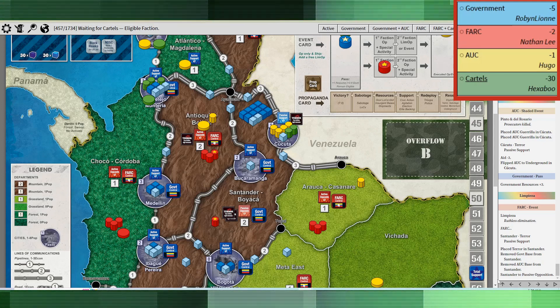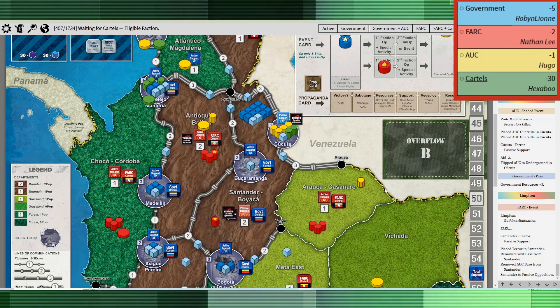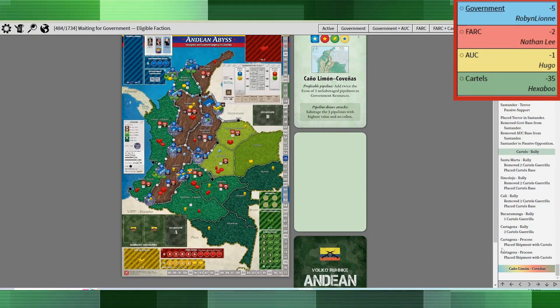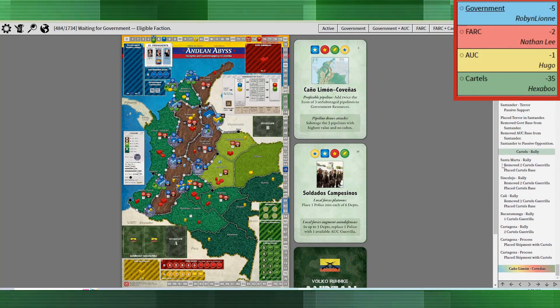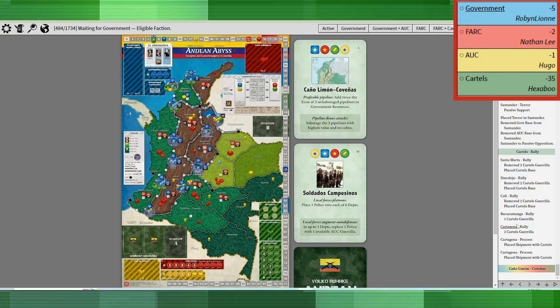It also placed a terror in Santander, which keeps the AUC from rallying there. I figured it was a good opportunity — it also gave me a bit of opposition to work with. A bunch of things happened here: cartels rallied all over the place, placing bases, gorillas, and shipments.